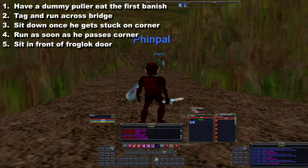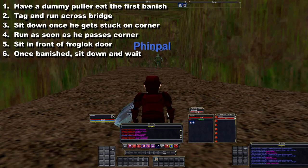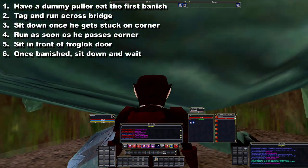Once you get banished and you're at the banished spot, your raid is ready to go. You need to sit down once you're here to make sure he gets here cleanly. And there's Drakonon. And that's how you pull Drakonon in one minute.